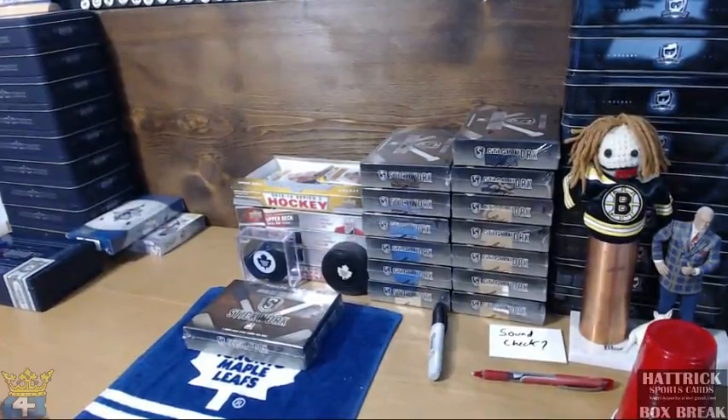Good evening everyone, welcome to 643boxbreaks.com and hat trick bin number 295. This is a random team break of sticker work. How these work: I take all the teams, slots 1 to 30, chuck those into random.org and randomize it three times, then paste them next to the team list which is in alphabetical order. I do not randomize the teams — some people do, but I don't.